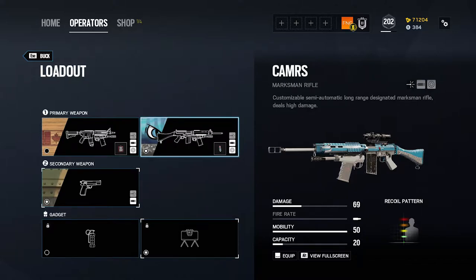You could also equip this weapon with a red dot, reflex, or holographic sight depending on your preference. These one-time sights will allow you to be more precise at close range if you choose to play more aggressively in combination with Buck's breaching capabilities. However, if you choose to be more aggressive, I would go with the C8, as it is much better suited to this playstyle.